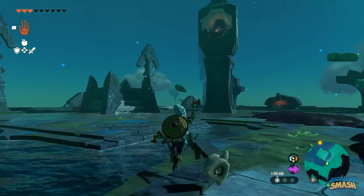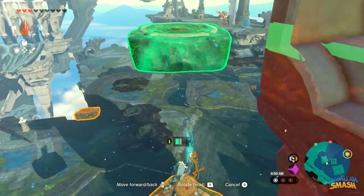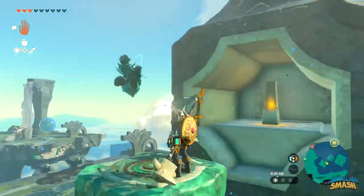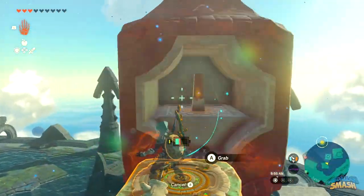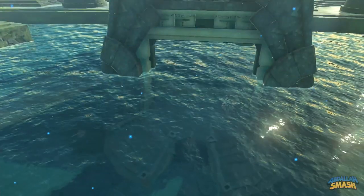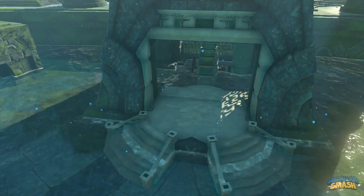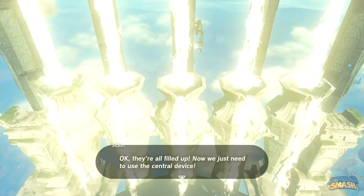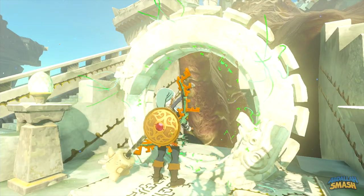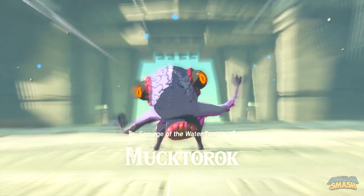Continue moving clockwise and you'll find a giant spinning tower. Defeat the nearby constructs and use floating platforms to get as high and close to the tower as possible. Hit it with a splash arrow — either use good timing or jump in the air and draw your bow to slow time while you fire. Hit the switch to reveal the final faucet. Warp to the entrance of the temple and activate the glowing green hand pad to reveal the temple boss: Mukhtarok, the Scourge of the Water Temple.